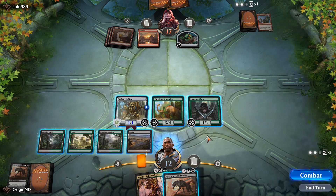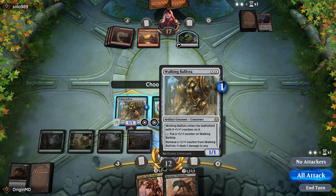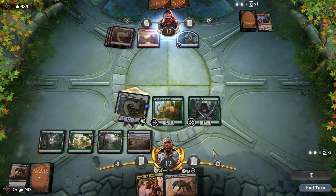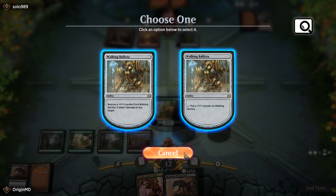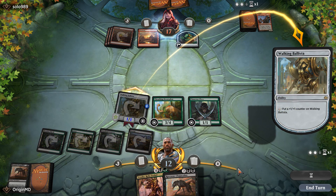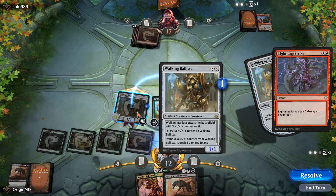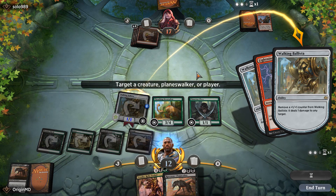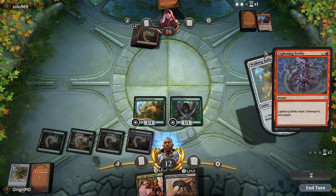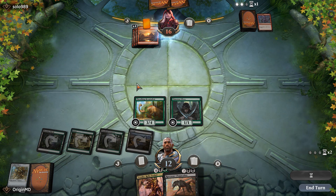We got ourselves a second Chupacabra. I'm going to attack with the Walking Ballista and then grow it to hit our opponent for two. Does our opponent have a Magma Spray or another removal? That remains to be seen, but since our Walking Ballista is taking so much flak, we're just going to remove one counter and ping our opponent for one.